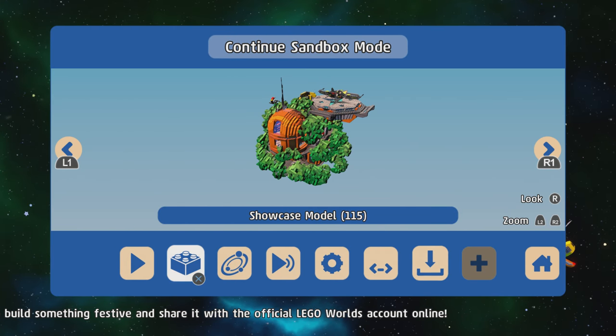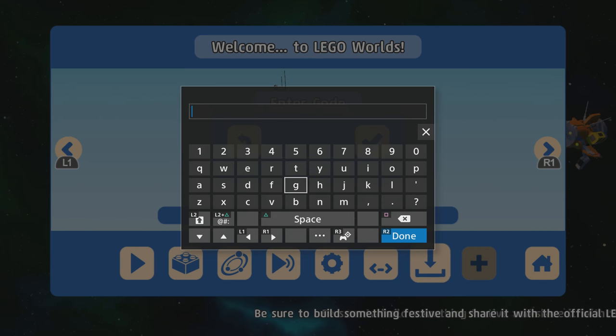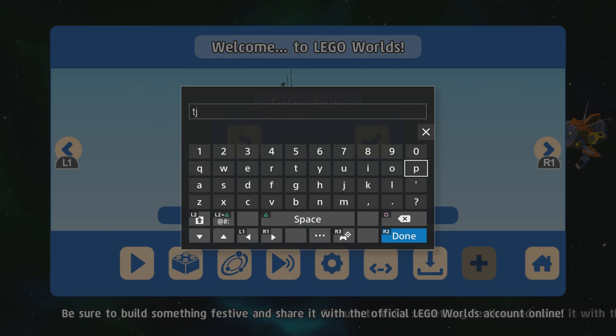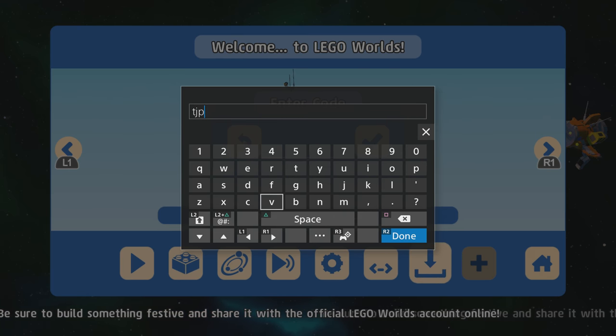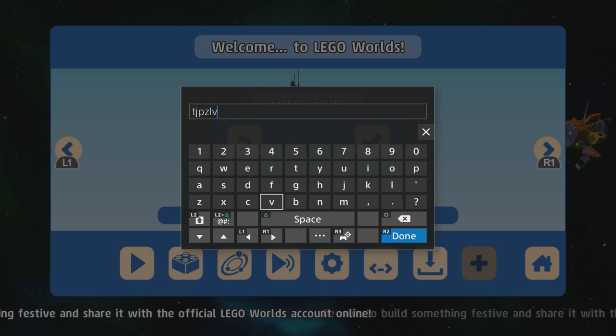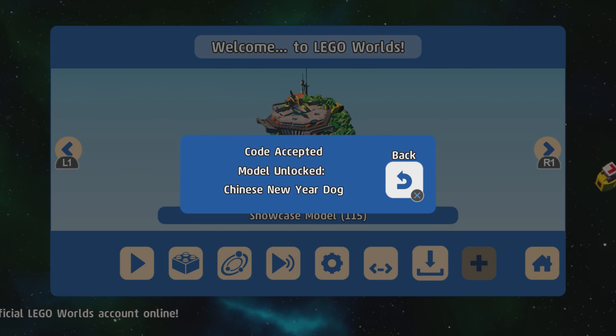The Monster Scientist is actually a playable character, which is pretty cool. Next we have the Chinese dog — the code is T, J, P, Z, L, V. Model unlocked: Chinese New Year Dog.